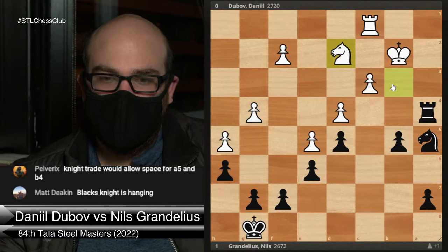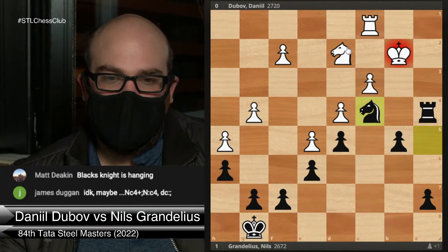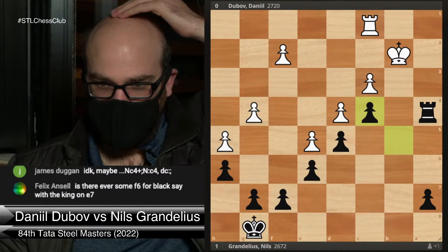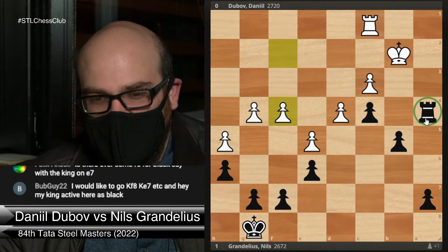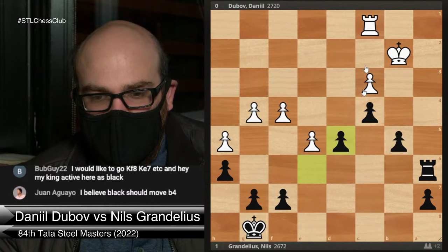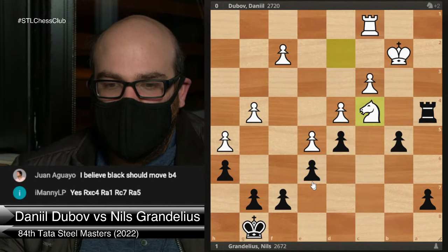Knight c6 trying to play a5 is logical, but I can also move my knight back and White's doing fine. A lot of you are suggesting knight c4 check — I think this would be a mistake. After knight-takes-c4, if rook-takes-c4, you have to deal with the rook getting active with rook a1. If d-takes-c4, I can play f4 and the f-pawn is still coming, b4 is never good, and this rook on a4 is really not a good piece. It would so much rather be out.